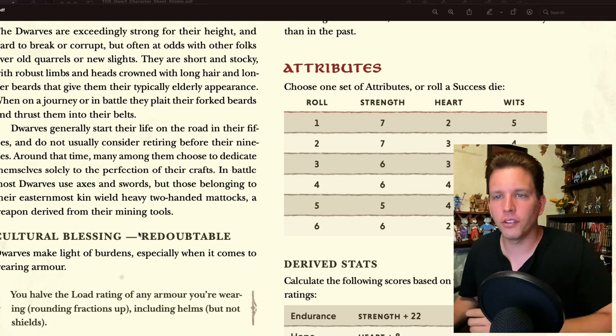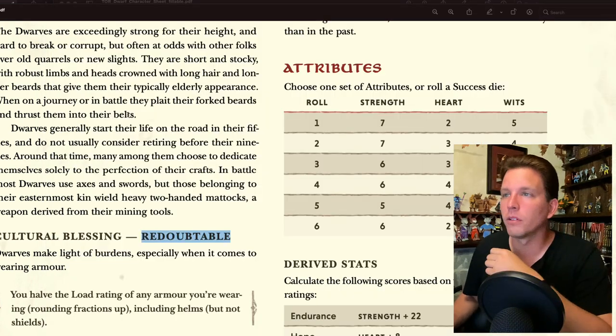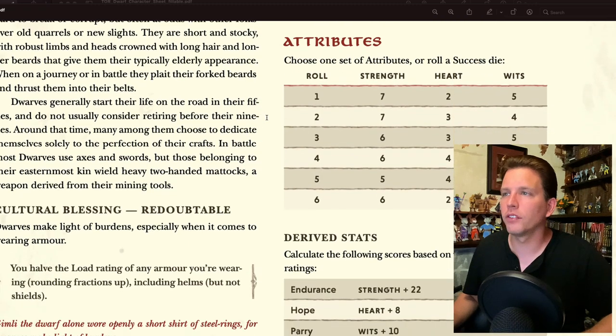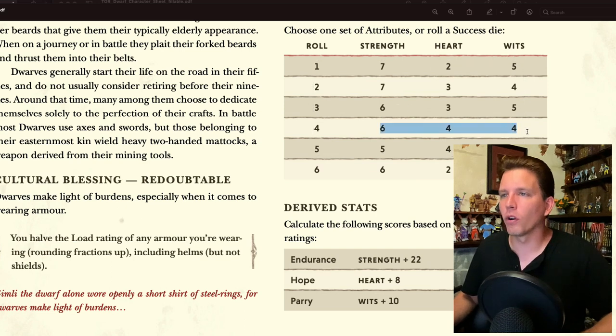Let me record the cultural blessing — Redoubtable — and standard of living as Prosperous on the character sheet. For attributes, I'll choose one set. I feel like I should be a strong dwarf, but I also want a lot of Heart for an inspirational concept. I'm going to go 6-4-4: Strength 6, Heart 4, Wits 4.